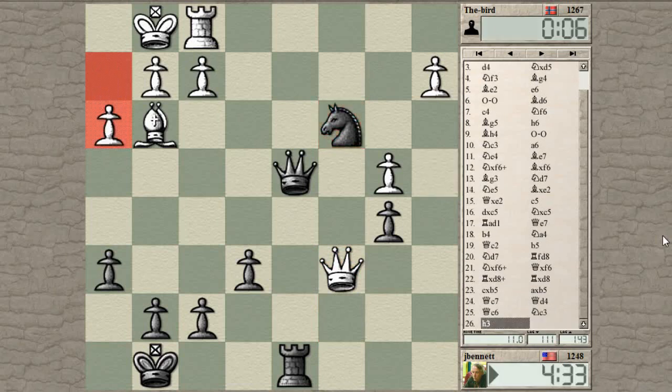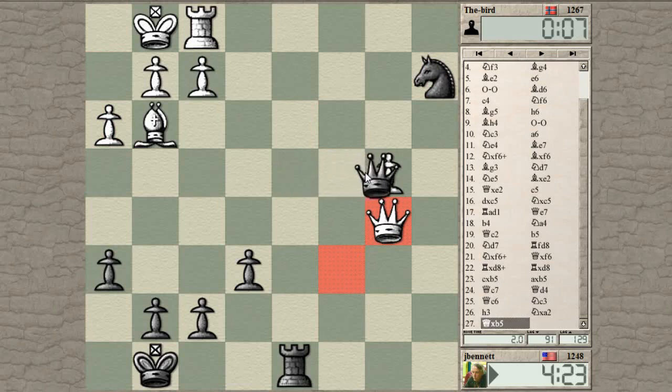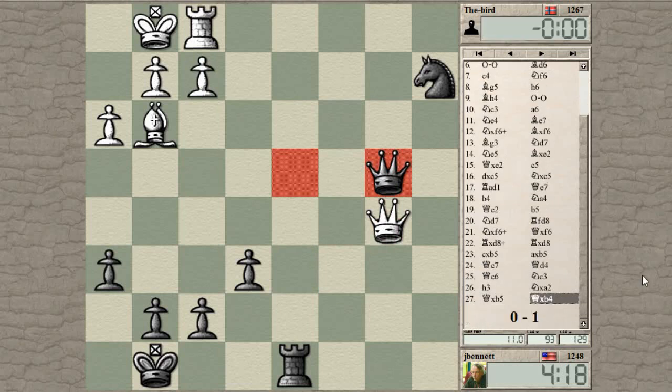He gave his king some lift. I can take the a-pawn and then after he takes my b-pawn, I can take his b-pawn. Let's try that and just go into an endgame here. Does he have any clever tactics? A pawn-up endgame with rook and knight versus rook and bishop should be favorable to me.